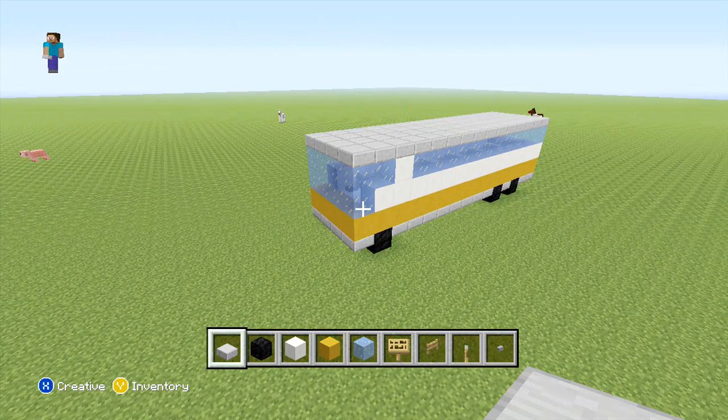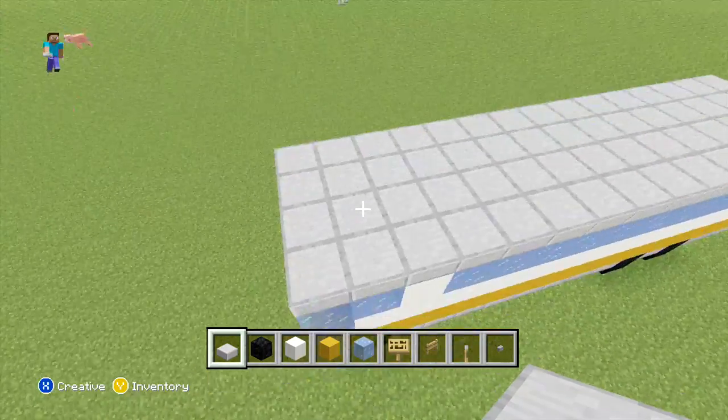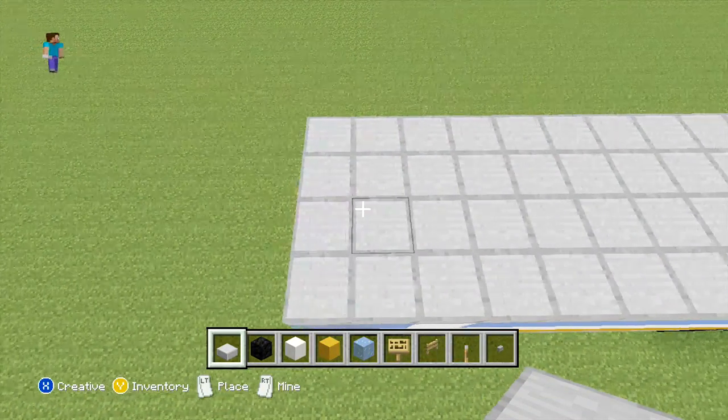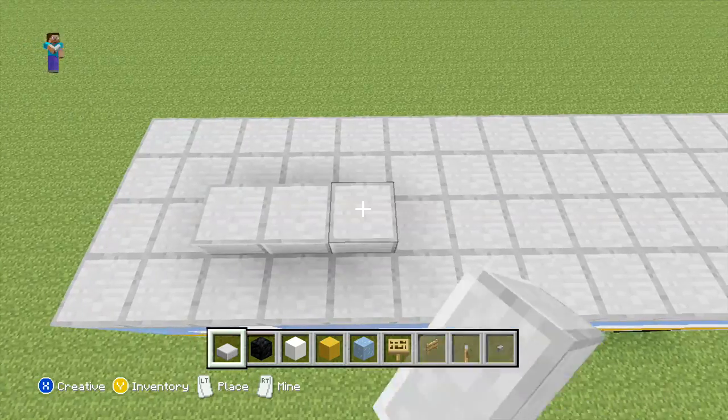Once you've done that, to finish off our roof with our stone slabs, we're going to be placing two lots of 3x2 sections on top of our roof. I suggest you just follow along and see where I'm actually placing them, but again just placing it 3x2 on top with your stone slabs.